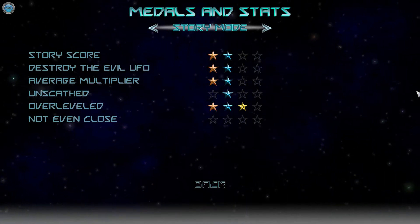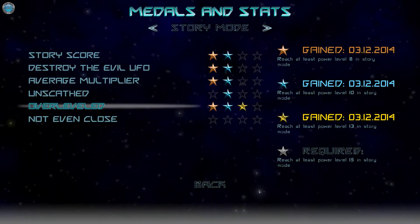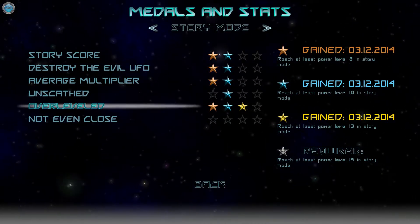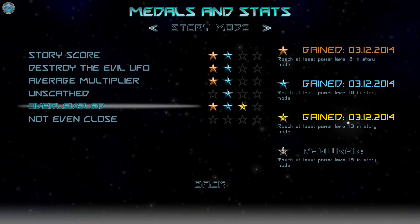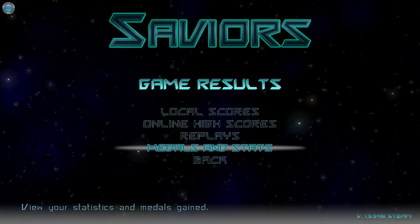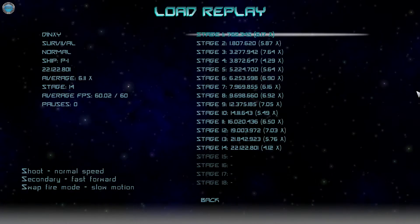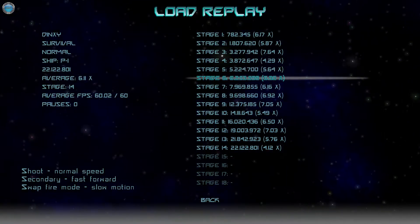I'm just showing you what the game has. Oh wait — why do I have a gold star? In story mode, how can I reach power level 15? How many times do I need to die to do that? When I completed the story I think I died twice — first time on level 16. The game saves your progress on story mode so I just jumped straight back into the action. Those are all the stages and you can see your multiplier — that's how well you performed on the level.